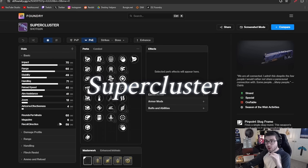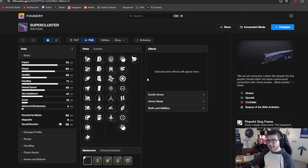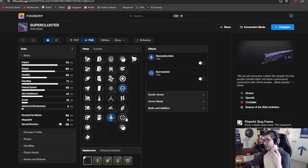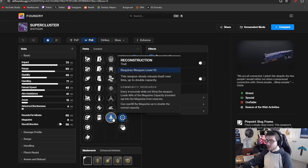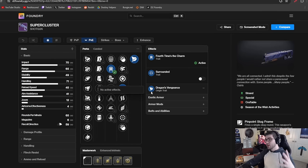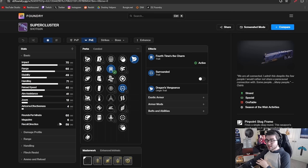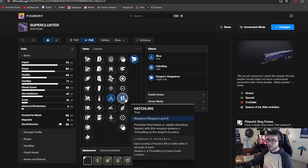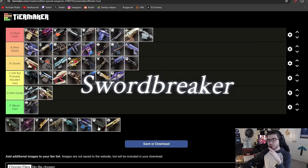The Supercluster is a strand pinpoint slug shotgun competing with Heritage and Nessa's Oblation. It has Lead from Gold, Fourth Times a Charm, Slice, Threat Detector, Reconstruction, Vorpal, Surrounded, Cascade Point, and its origin trait is solid too. For a sustained boss fight with ads around, the Reconstruction-Cascade Point-Surrounded combo can really shine. It's not going to be as good as Heritage, but I think it's better than Nessa's — more ways to build into it, slightly better perks for DPS and single target. That puts it in A tier.